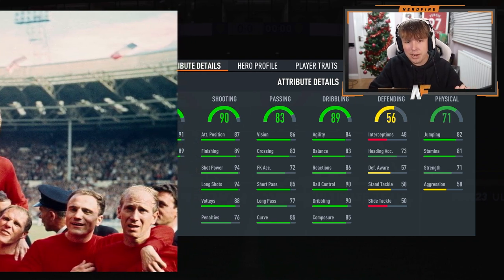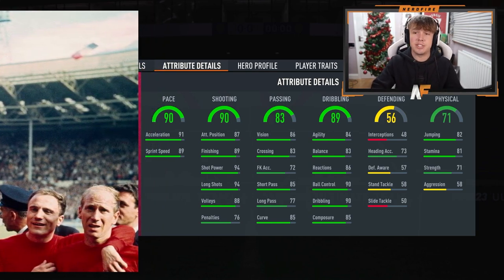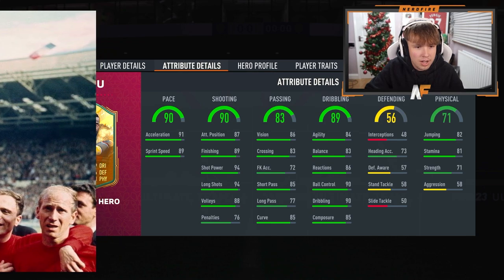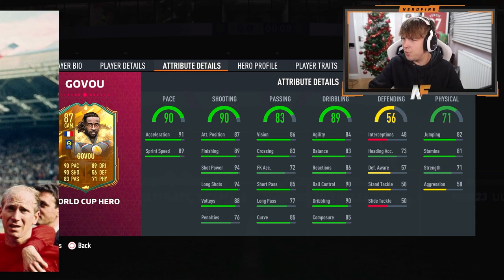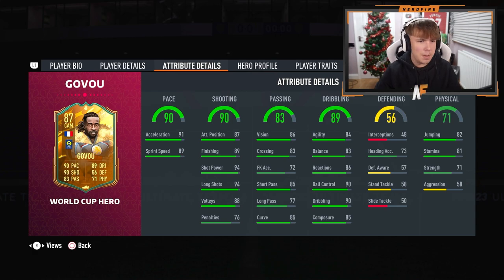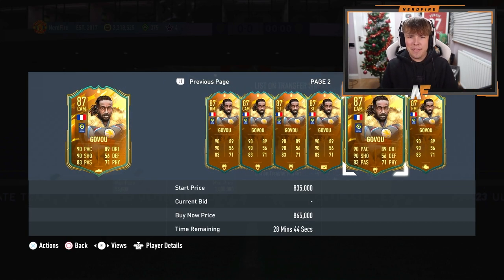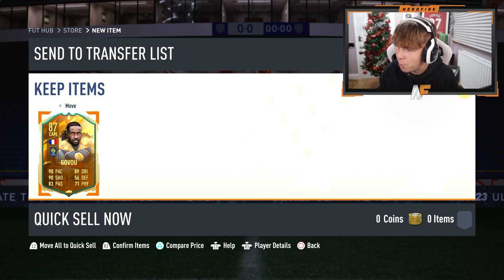90 pace, 90 shooting, 83 passing, 89 dribbling - I actually don't know who this is. Let's find out. It's Govou! That's all right - stats look pretty good. Four star, four star. He can play CAM, striker, or right mid. I'll definitely give him a go. Oh my god, he's worth like 500k! That's a dub and a half. He's literally worth about 500k - thank you very much EA Sports, I'll take that very happily.